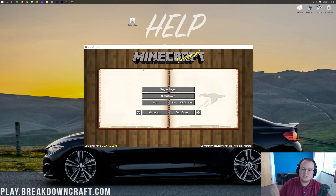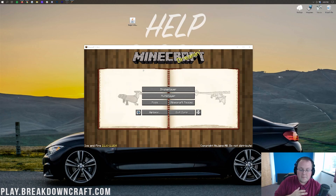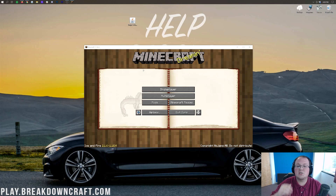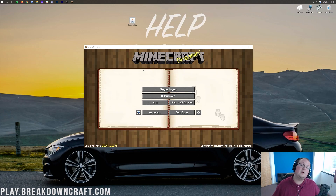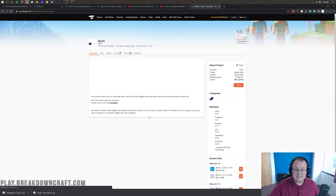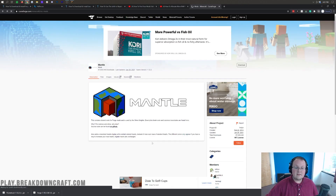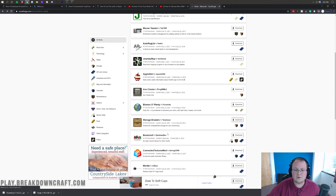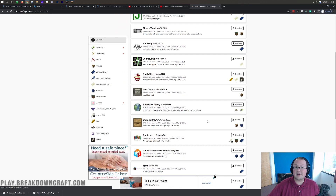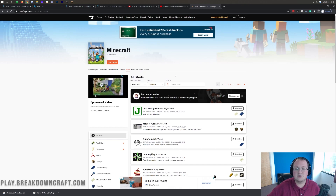I do want to mention that if you're having issues with a specific mod, don't be afraid to reach out to that developer. Some developers can be a little rude, but many others in the community are very nice, helpful, and understanding — or they've built communities around their mods that are willing to help. For example, Tinker's Construct actually requires a companion mod called Mantle — something you wouldn't know unless you knew about the mod. So don't be afraid to reach out to mod authors and join their Discords to ask for help.